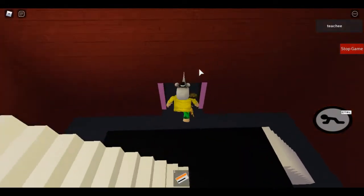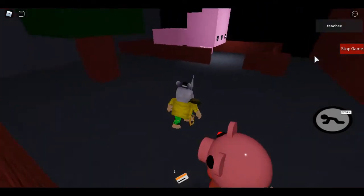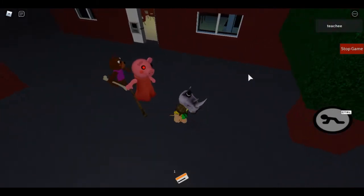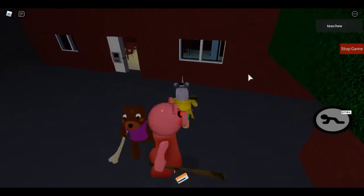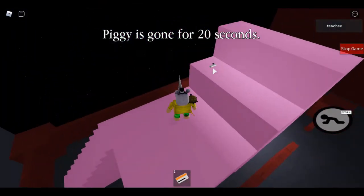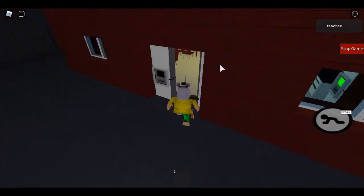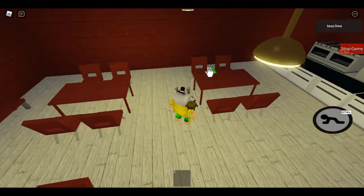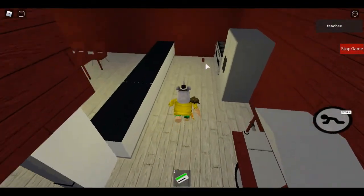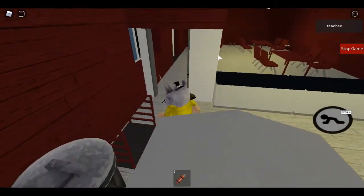Grab the orange key card. Oh holy crap — I did not know that if the dog was there he would have got her. Why are you just standing there? Now we should get the gun. Grab the green key card, open that up, grab the dynamite.